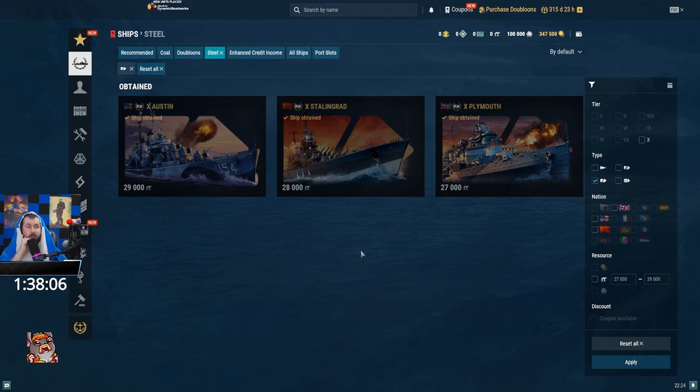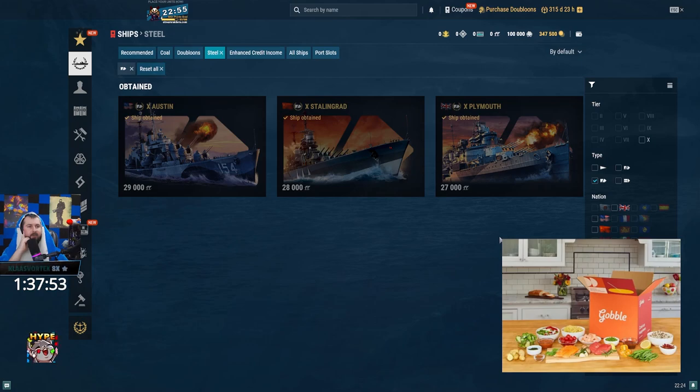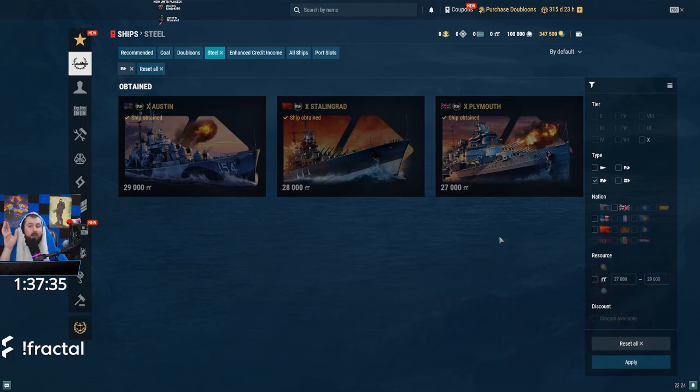For steel cruisers — I'm really biased, I really don't like Plymouth. I'm not a fan of the smoke-radar gimmick on it. It pays a lot for that gimmick, and any other 12 km radar gets you — the moment you get radared while shooting you're dead. Belfast does it best because it's tier 7; if you're trying to do a tier 10 Belfast style, it's going to be suffering. It's just my personal preference — I don't think Plymouth is a bad ship, I'm just not a big fan of it.